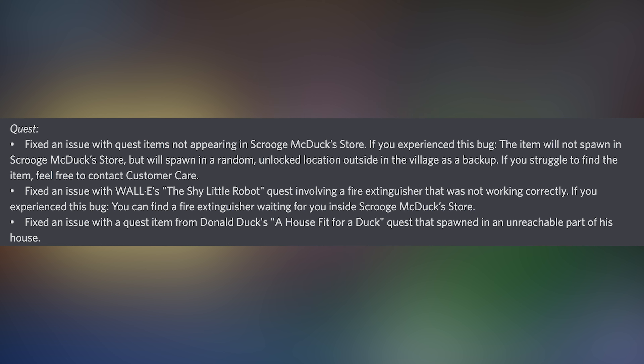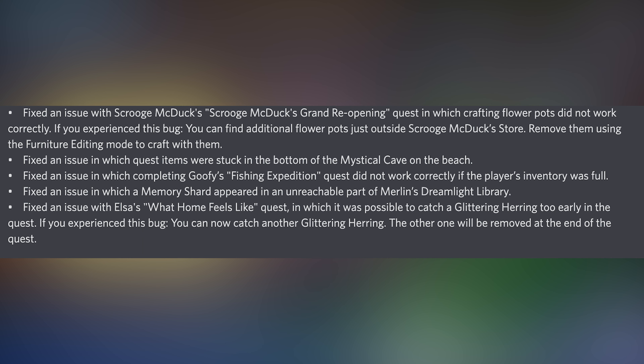They fixed an issue with a quest item from Donald Duck's 'A House Fit for a Duck' quest that spawned in an unreachable part of his house. They also fixed an issue with Scrooge McDuck's 'Grand Reopening' quest in which crafting flower pots did not work correctly — if you experienced this bug you can find additional flower pots just outside Scrooge McDuck's store. They also fixed an issue in which quest items were stuck in the bottom of the mystical cave on the beach.